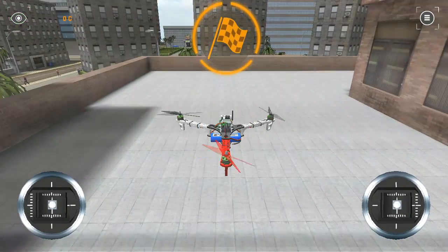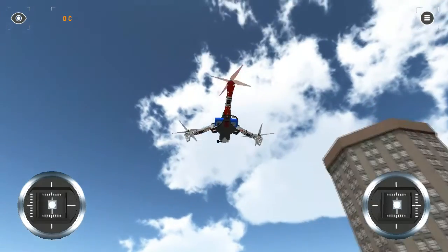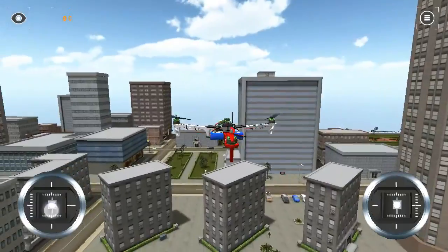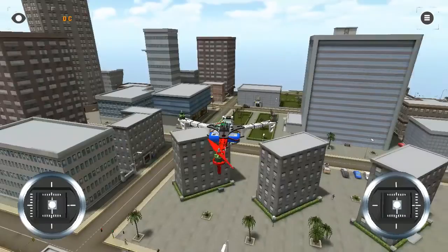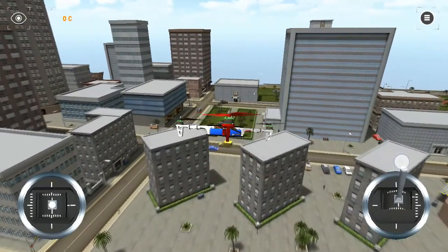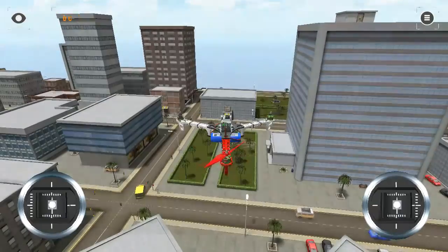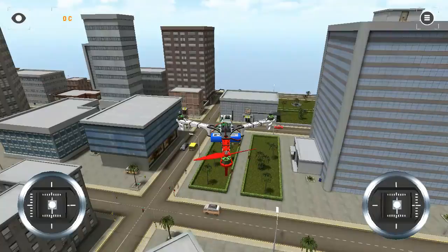Controlling is a little bit tricky. Swiping up will take your drone up, swiping down will take your drone down, swiping left will take your drone to the left, and swiping right will rotate your drone to the right. Swiping up on the right-hand side will make your drone go forward, and you can go forward, backward, left, or right — that's basically it for the controls.